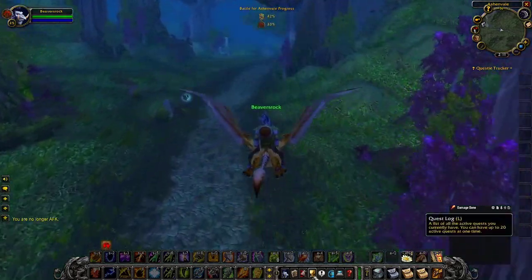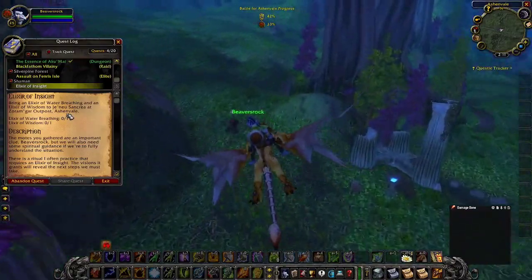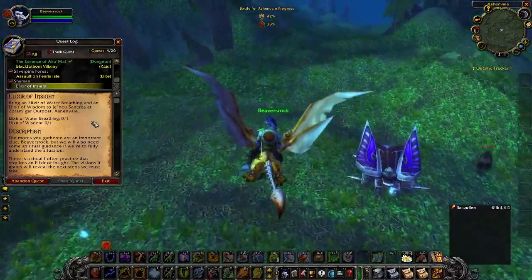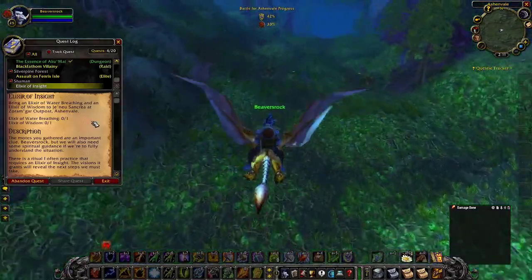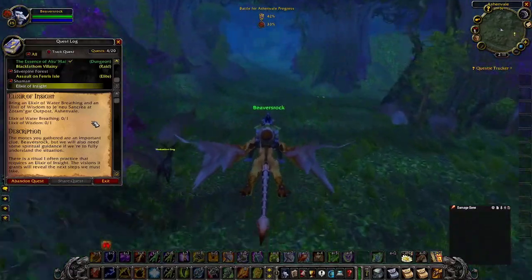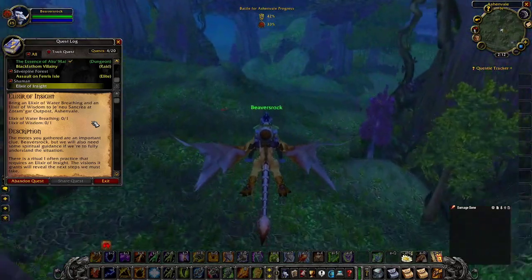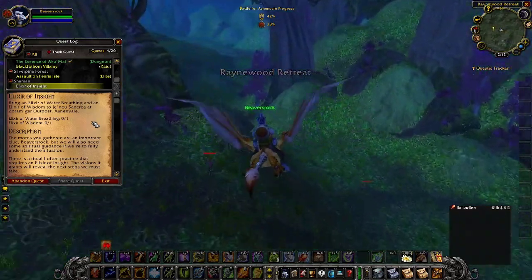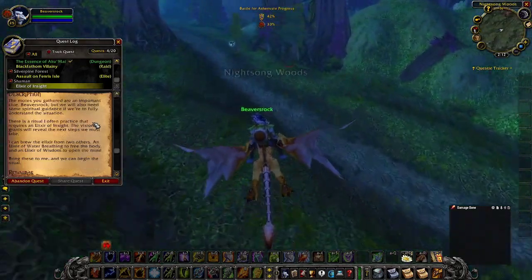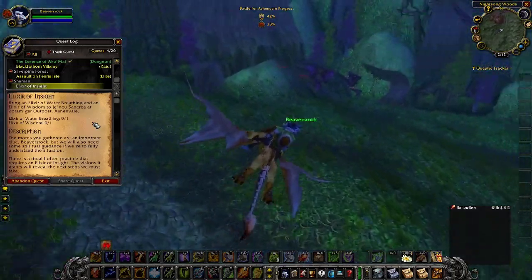After you turn that in, he gives you another quest. He needs some elixirs — you need to spend some money or use your own herbs if you're an alchemist. You need an Elixir of Water Breathing and an Elixir of Wisdom. On my server Lava Lash it was about 40 to 50 silver for both, actually the Wisdom was really cheap — the Water Breathing was more expensive, like 30 silver. You gotta buy these two or make them yourself if you're an alchemist.